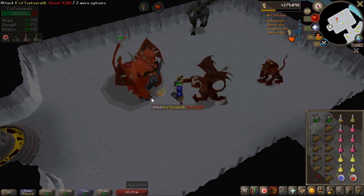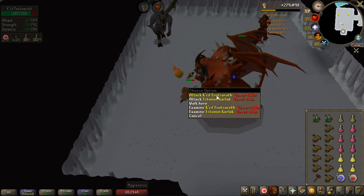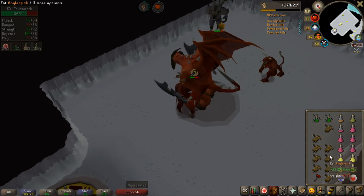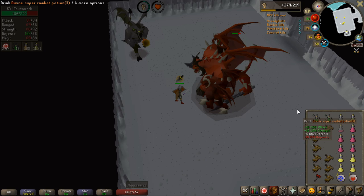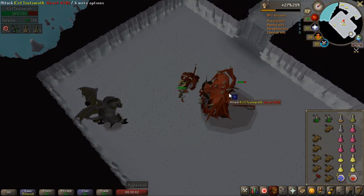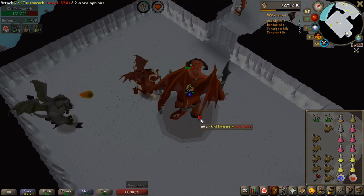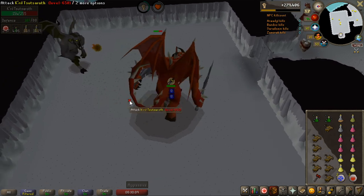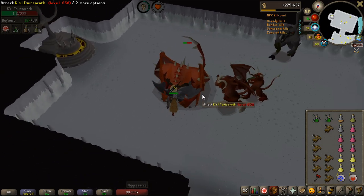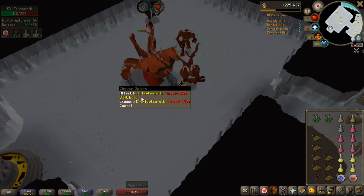So this is me trying to attempt a walking Krill, and I'm failing miserably at it. I mean, I've killed it a few times now - I'm at like 20 KC or something - and it's way easier than you think it is. I will show you how to do it properly in the future clips. But this is just my first attempt. You want to be praying melee with piety on, and use an Arclight with the gear I'm using now. I'm using a Karil's Leathertop to protect from the mage.